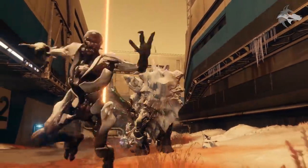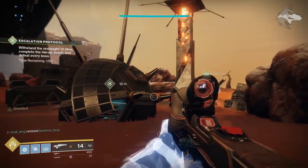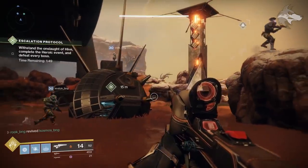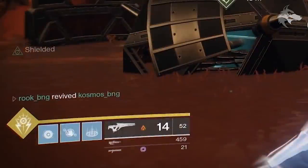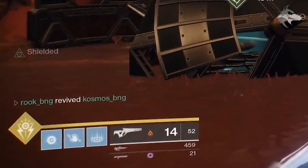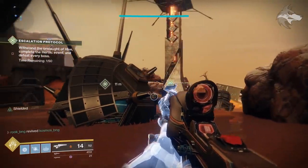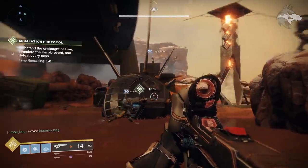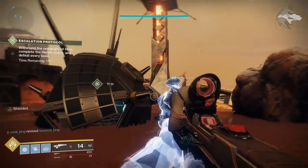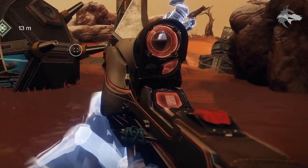One of the big things to point out is that we finally see the Anna Bray weapon being held by a guardian. It's a very unique looking weapon. The scope looks like what Anna Bray sees through her eyes in the cinematic. Looking at the icon in the HUD, it has a unique icon confirming this is definitely an exotic weapon. From the ammo inventory we've got 14 rounds in the magazine and 52 in reserve, making this almost certainly a scout rifle — though we've seen footage that looks like an auto rifle with different skin versions.